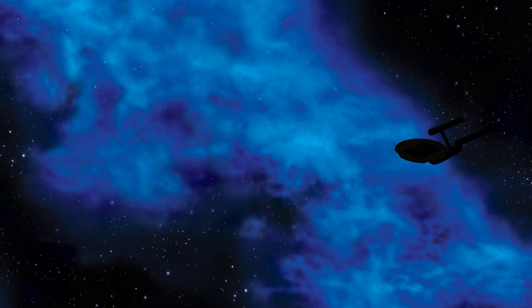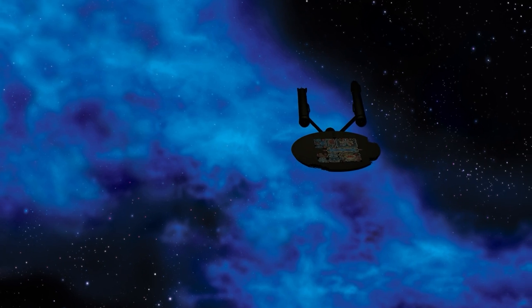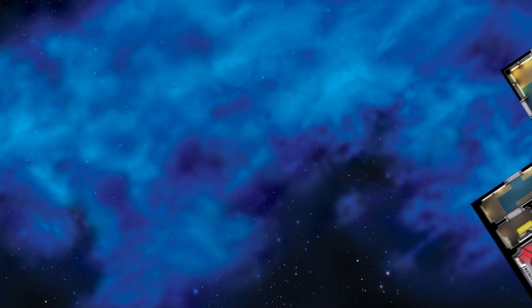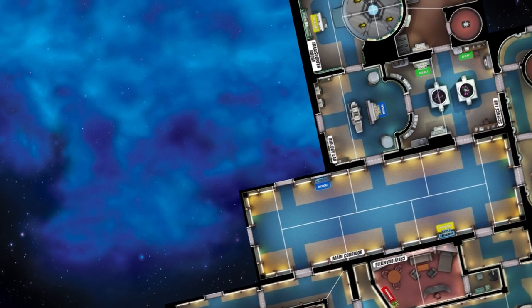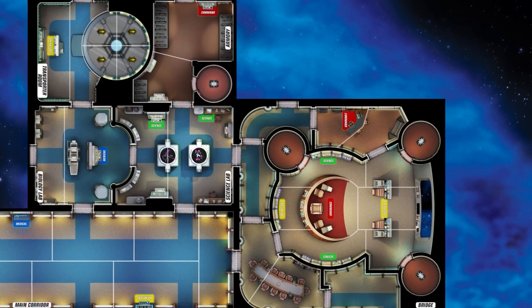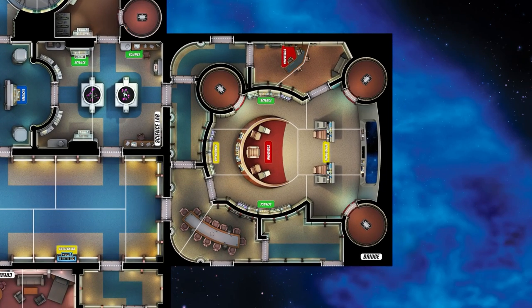In the aftermath of the Battle of Wolf 359, starships from all over the galaxy have convened to send away teams to pick over the bones of the wreckages of Starfleet's fallen armada, and learn whatever secrets of both the Federation and the Borg can be found and kept safe. Starfleet's finest vessel, the USS Enterprise helmed by Commander Riker, has hastened to the system to discover if any Borg weaknesses can be revealed.